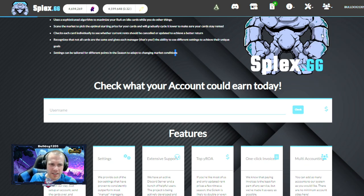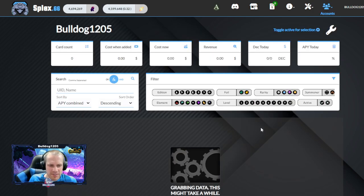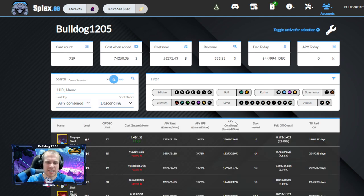If we go over to the accounts section, they present a lot more information — you can see all of your accounts and how much they're each bringing in. With Splinter Rents, it doesn't even show you live how much your cards are earning. So it's very nice being able to see all of this. You can go over to Peak Monsters or something and still see your data, but it's nice to have it all right here. If we go into one of these accounts, it will break things down even further and show you the APY on each card.